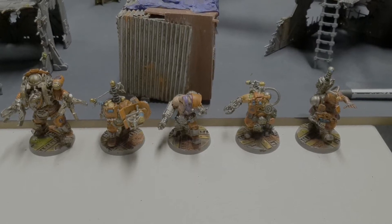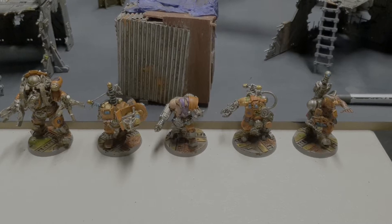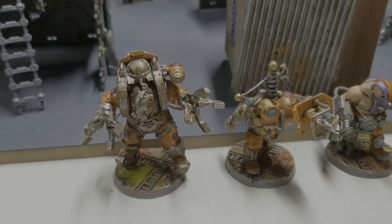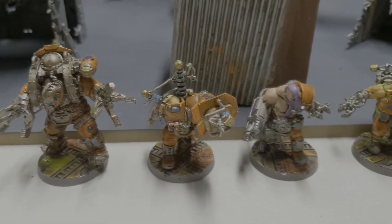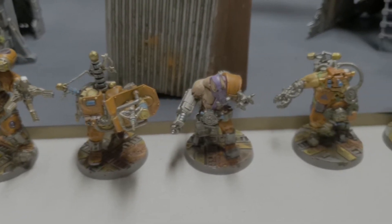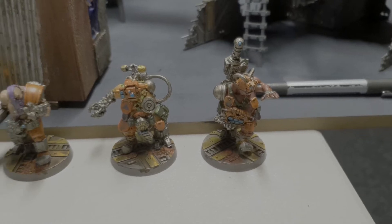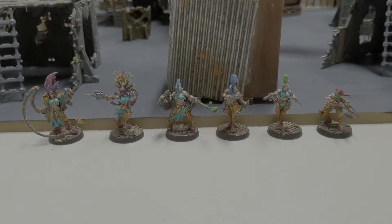We've got the Ogren gang here, R3-K17, aka Wreck-It. We have this gigantic leader with paired augmetic fists, carapace, and a full servo harness — very nasty. We've then got two Ogrens, one with the storm welder and another with a las cutter, and of course two Lobo Slaves with the funny robot heads. They've got no weapons at all, just furnace plates.